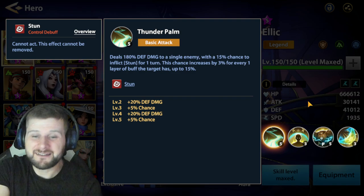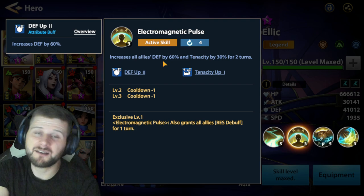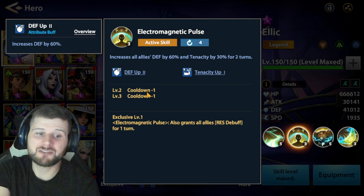His second ability, Electromagnetic Pulse, is very handy. It increases all allies' defense by 60% — that's defense up two, not one — and tenacity by 30% for two turns. Tenacity makes you take less critical damage. The cooldown is reduced to four turns once upgraded.